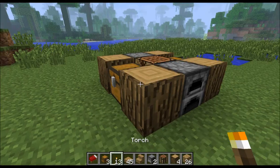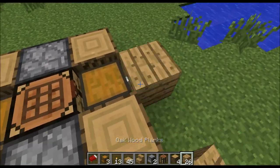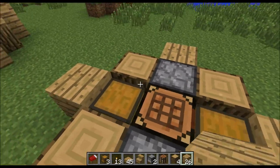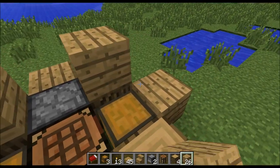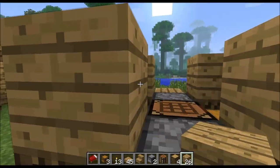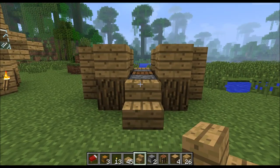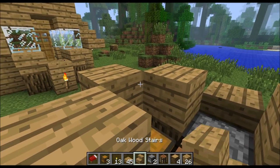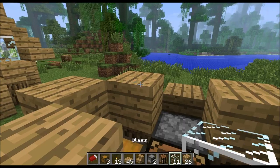Take those logs and fill all four corners with them. Now take your planks and place them there, there, and back. Raise all of it except for the back part. Take one stair, put it right there, and one slab — put it there. You don't have to use slabs but it looks really good.